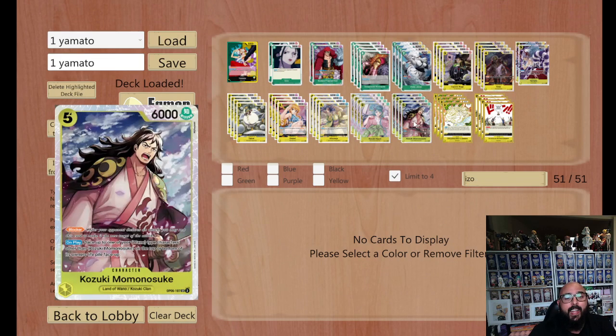Momonosuke — another fantastic one. The minute you drop him down, you can literally put any Wano character back to the top of your life, or the bottom of your life for that matter. So I've got obviously Kiku, Hiyori, and Yamato, which I can put to the top or bottom of my life — that is a fantastic ability to have. Usually I like to use it with Kiku, so I can use the trigger of Kiku next turn, take the life, get it back out on the board, and swing again.